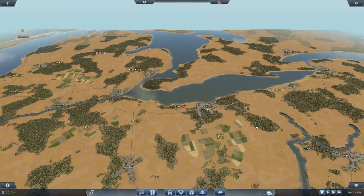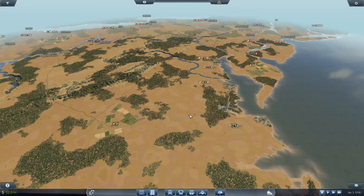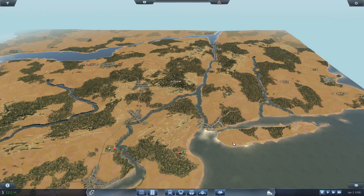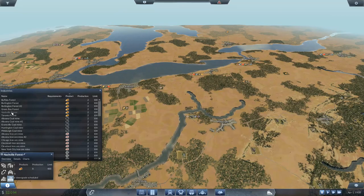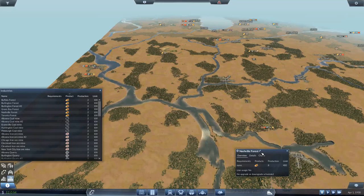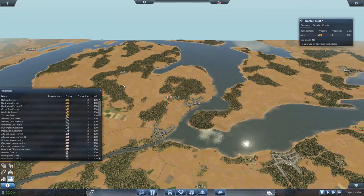I'm just not seeing any lumber. Are they not on the map? Because if they're not, that would be a problem. Buffalo, Burlington, Green Bay, Nashville — Nashville to St. Louis is an option. Toronto is all the way up there. After surveying the options, I'm going to focus on Indianapolis.